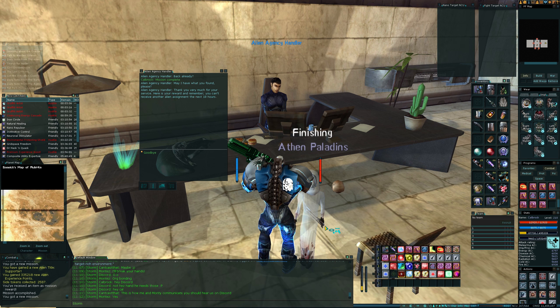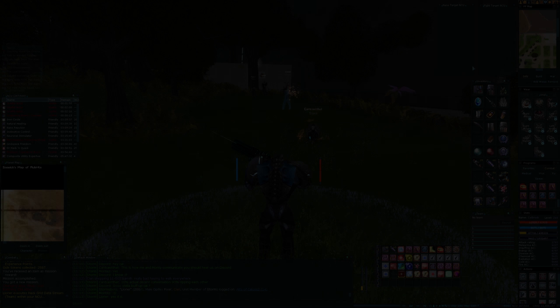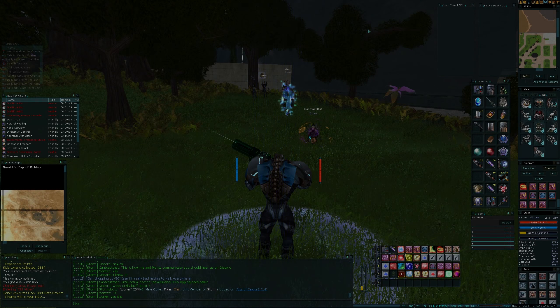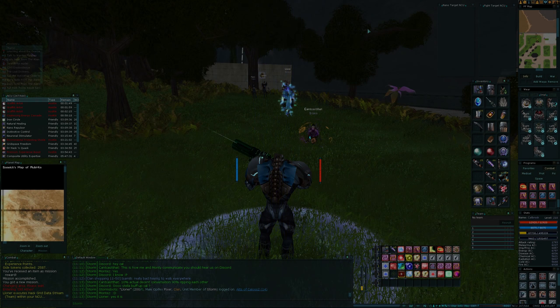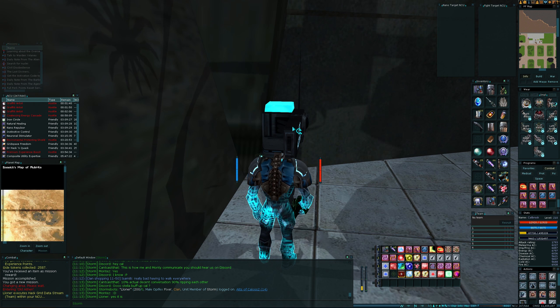Okay, while we're here let's talk to this guy. Mission complete. You want the item, don't you? Of course you do. Yay — so we are now a supporter. How many perks is that? That's AI 18. Why not? Drop it in there for now.